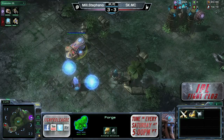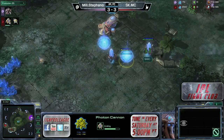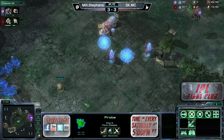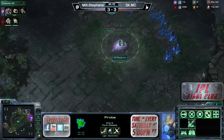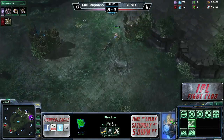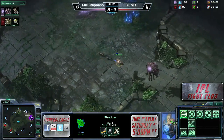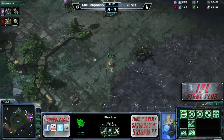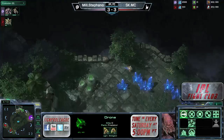Two photon cannons and a full wall coming up back at home for MC. This is craziness — he may actually be planning on cannon rushing his opponent's third. Something that happens on the NA server quite a bit but not so much in pro play in Korea. It does happen on the ladder all the time, but you usually don't see pros doing it like this. Looks like that drone was actually waiting around for a little while, going to try and hide back there.